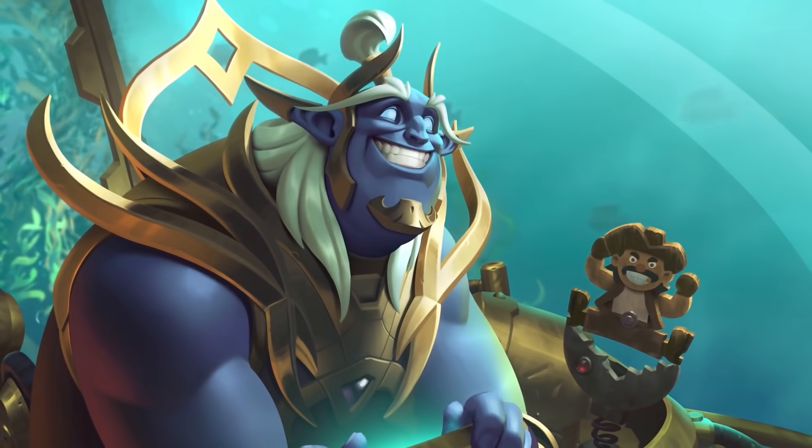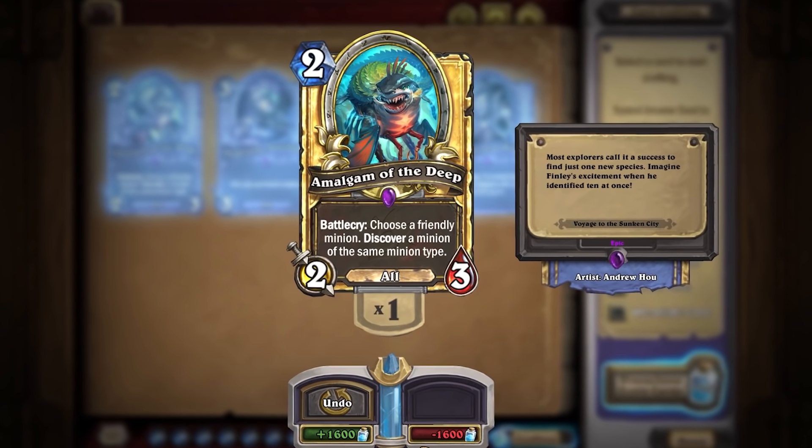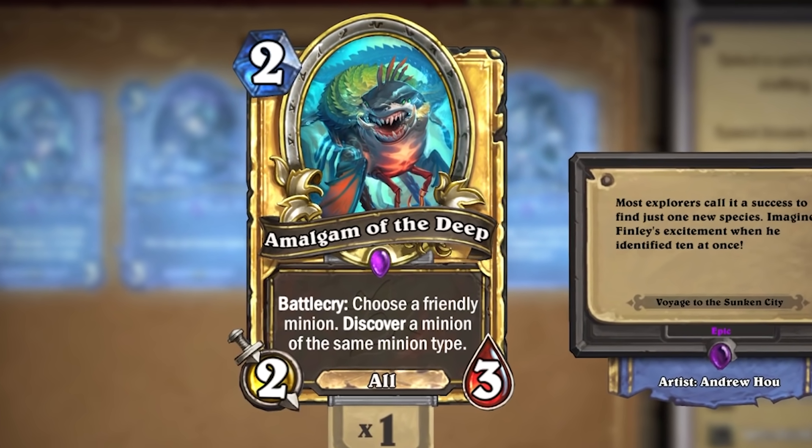There are actually a lot of cards released in Hearthstone that just completely power-crept River Crocolisk. One of the more recent examples from the newest expansion is Amalgam of the Deep, which is the same stat line but rather than just being a beast, it has all types and discovers you another minion. River Crocolisk didn't stand a chance.